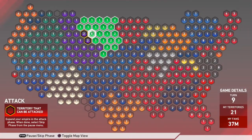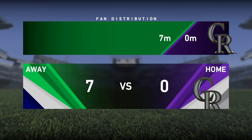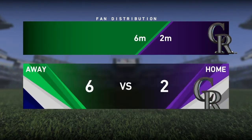Now I put eight reinforcements in one hexagon and I'm going to attack down to the Rockies' main stronghold and take it over so they can't expand anymore. Simulate the games — easy wins, it's seven on two, six on two now.